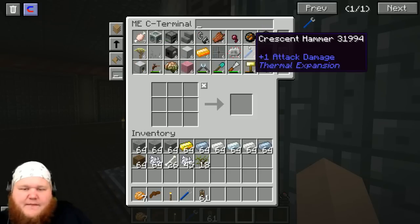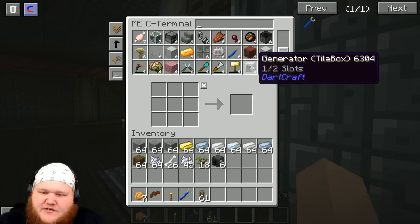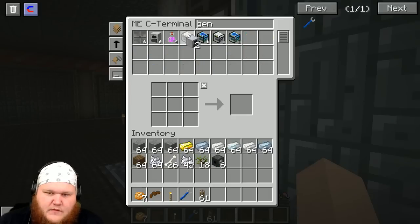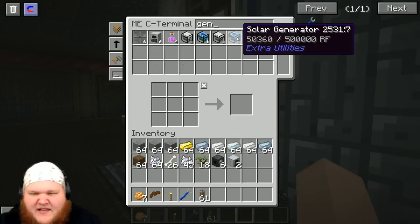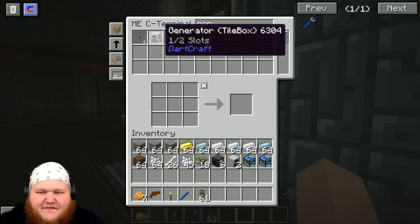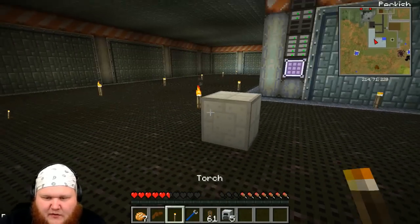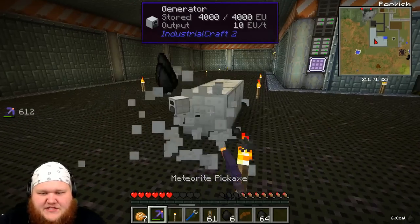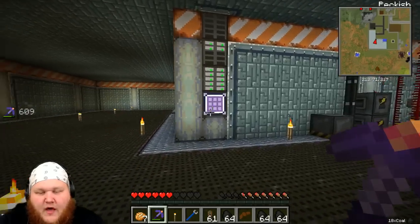We need to bring other things to the moon. Coal generators — we could bring some of those. Regular generators, that's what we can make. I'm gonna bring some regular generators. I could bring solar generators but they're not really that great, but I'll bring them anyway — we'll bring the two solar generators I have. These ones got force-wrenched — I'll just break them. They should stay as generators.